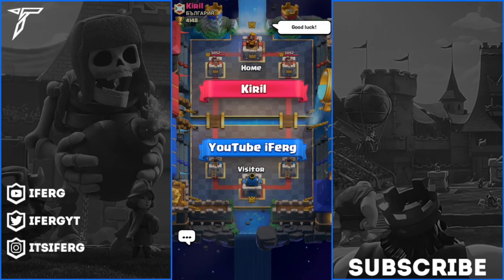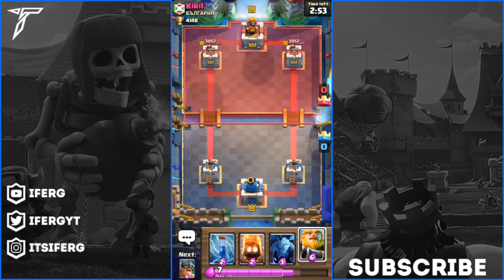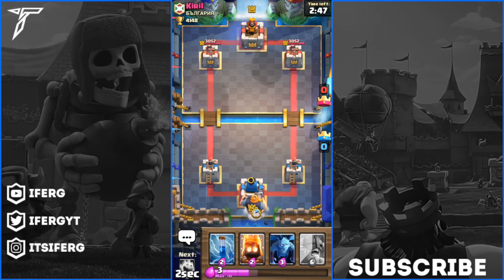So our first game is versus someone called Kyrel. I'm not actually sure how to say his name but we have Royal Giant in our starting hand, so I'm going to go ahead and put the Royal Giant at the back right now. The Royal Giant is placed. We are waiting to see what he has to offer - he is only level 12 so we should be able to come out with a win here. He has got a Sparky.